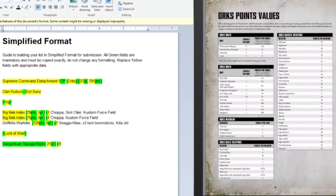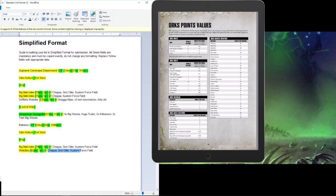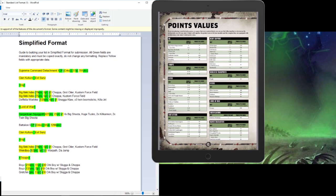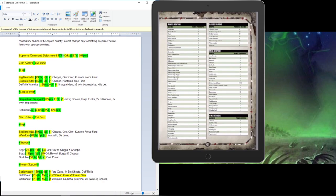I repeat the process for the next detachment, which is going to be another Evil Sunz battalion. We put down the battalion, how many command points it generates — five in this case — that it's from the Orks codex, the power level, and the points. We start with our HQs: the Big Mek and the Weirdboy, what they're carrying, their points and power level. Then we add the troops — the prerequisites of the battalion: two units of Boyz and a unit of Gretchin. Moving on to heavy support: a Battlewagon, a unit of three Deff Dreads with claws and saws, and a Gorkanaut, each with their power levels, points, wargear, and force org slot noted.